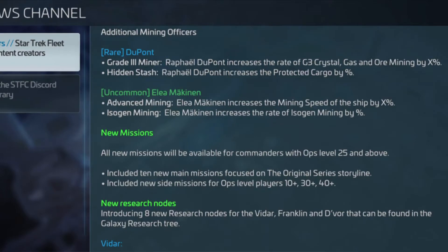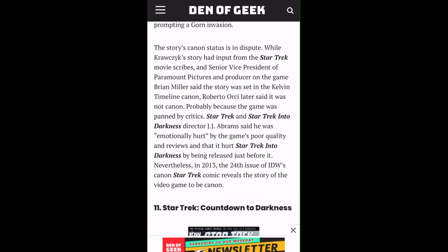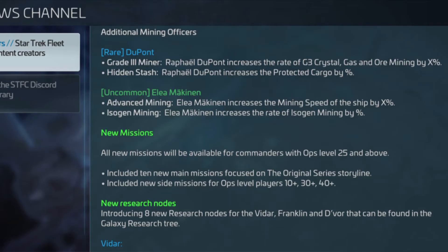We have two new mining officers: Raphael Dupont and Elia McKinnon. You're probably wondering who these characters are — I've been told they might be from the Star Trek Kelvin comics, though that's not 100% confirmed. Dupont's captain ability is Mid-Grade Mining, which increases the mining speed for G3 crystal, ore, and gas. His second ability is Protected Cargo, which can eventually increase the protected cargo limits up to 300% when fully upgraded. A solid mining officer.